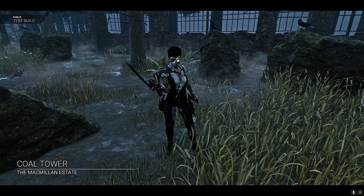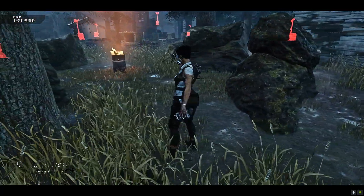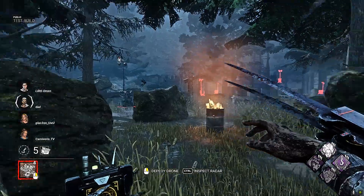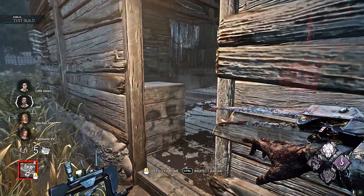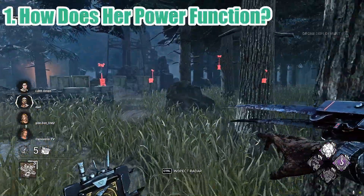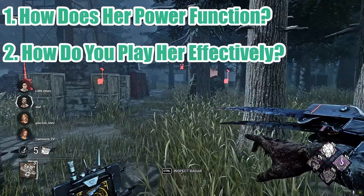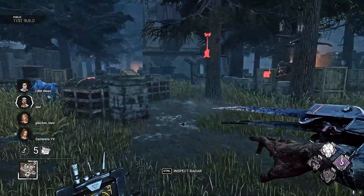Hello everyone, my name is Time and thank you for letting me have some of yours for this video. As you may know the PTB has gone live and the new killer, the Skull Merchant, has been revealed with her new power being added to the roster of killers. I will ask and answer the following questions: How does her power function? How do you play her effectively? And is she good? Let's take a look at the first question.